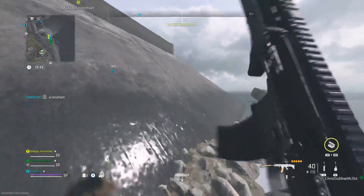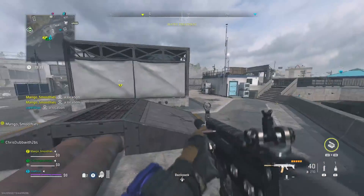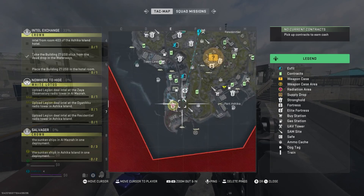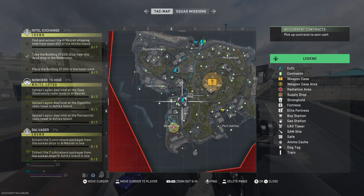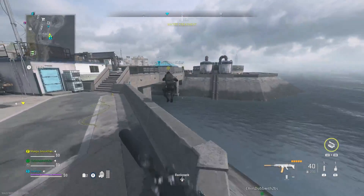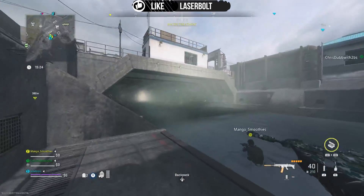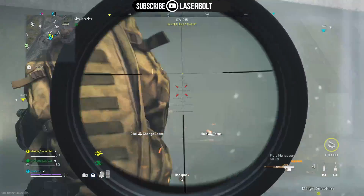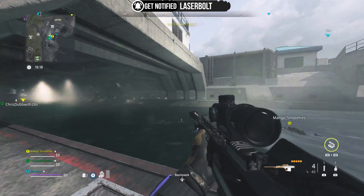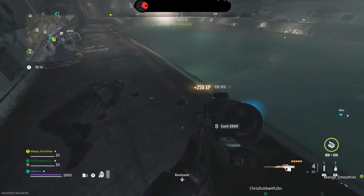Today we're going to be providing a guide on how to complete Boating and Entering — a tier four mission from the Crown faction. This guide is going to make this mission very easy. We do this every single day, helping our members complete missions, and we are here with Chris trying to help them complete this mission.